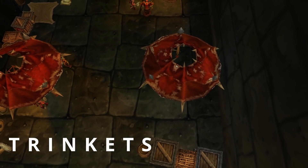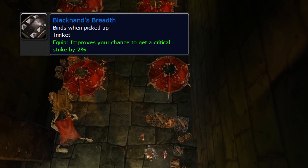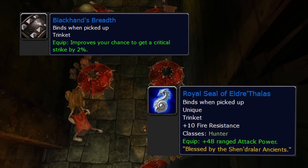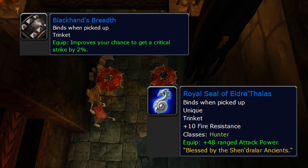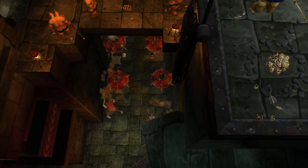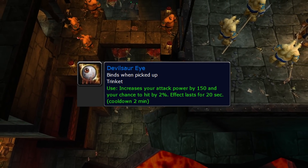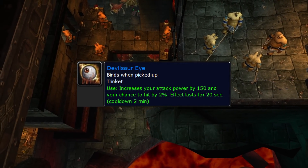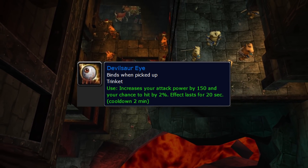Trinkets — no change from Classic here. Black Hands, which starts from the quest you get after killing Warchief Rend Blackhand, and your Hunter class trinket from Dire Maul — just pick up the Hunter book and turn it in in the Library in Dire Maul, easy. You also want to grab your Devilsaur Eye from the Hunter class quest in Sunken Temple. You pick this up from your Hunter trainer at level 50, which sends you to Azshara to do some stuff with stags, then you go to ST.